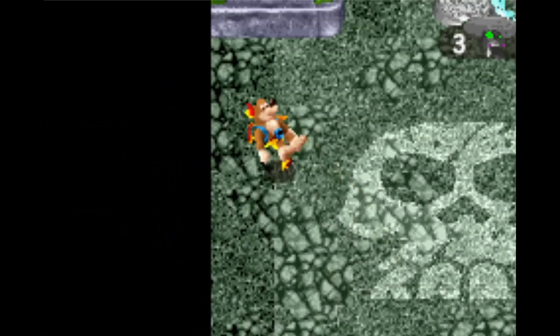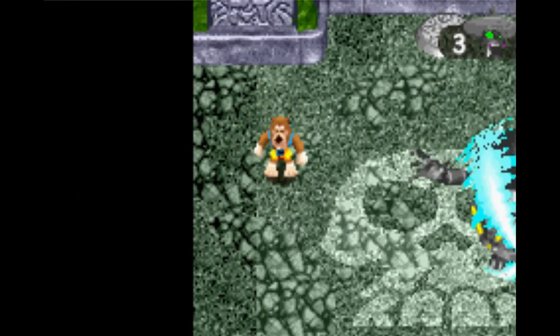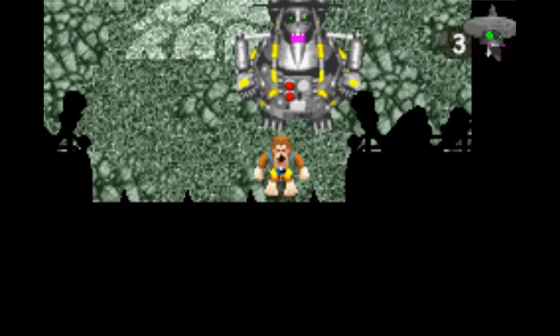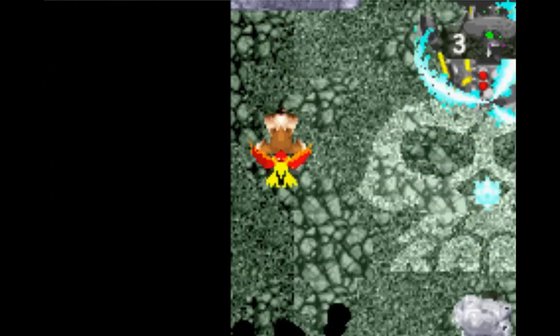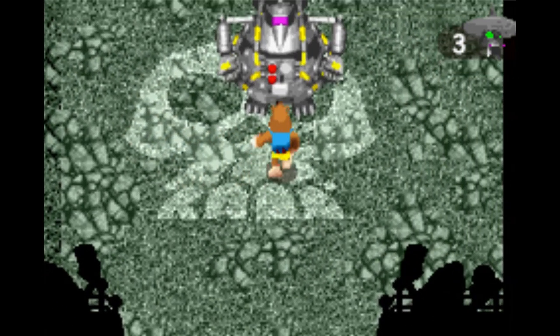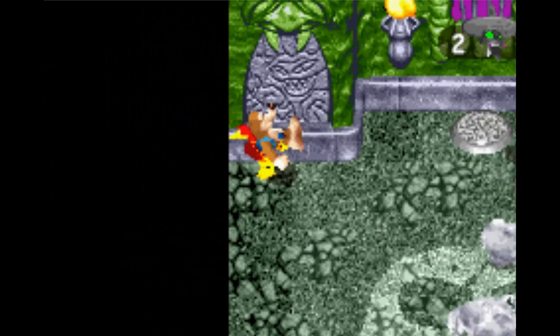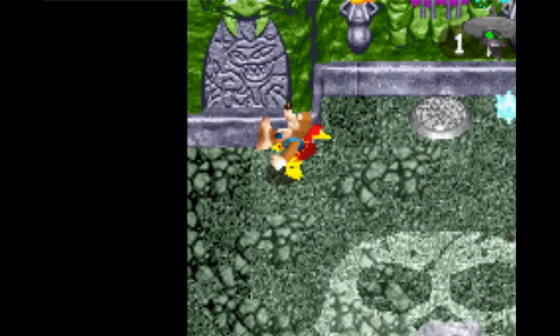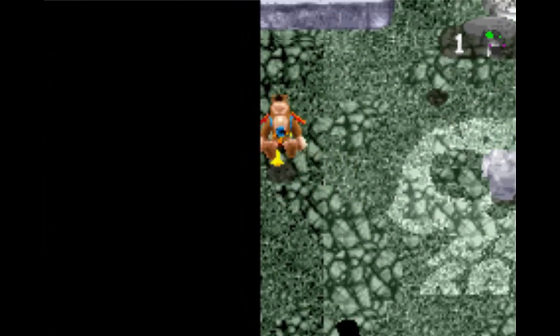Now she starts going into bomber mode. Watch her shadow and avoid the flight path. Basically, stay on the edges and it's a bit easier to dodge. This one's fairly easy to get through without losing any health.